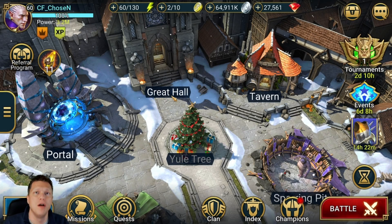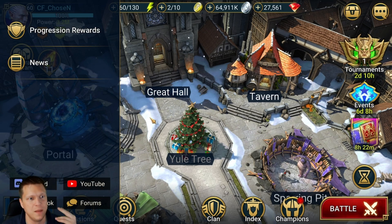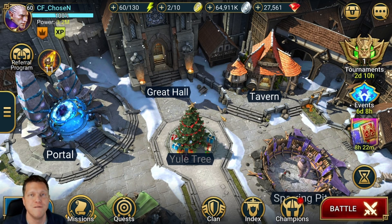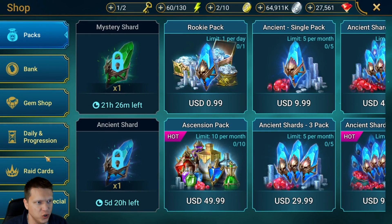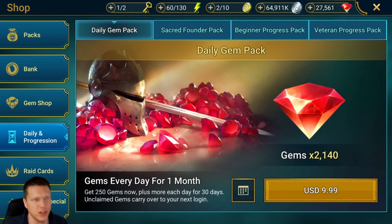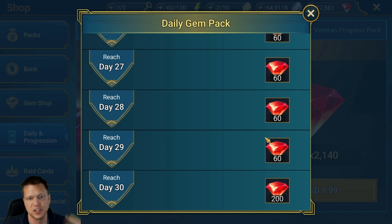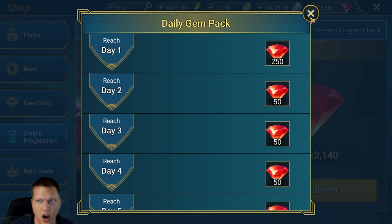The first thing I want to cover is the month-long gem offer — it is an amazing offer and if you do spend money on Raid this is one of the best things you can stand by for the purchasing power and raw value of your dollar. If we go to the shop under Daily and Progression, you'll see in the top left the daily gem pack for $9.99. We get 2,140 gems dispersed evenly throughout the month, slowly ramping up to 200 at the end, with a nice boost of 250 on day one.